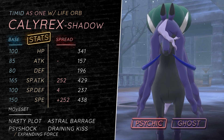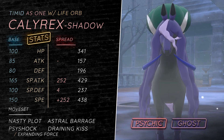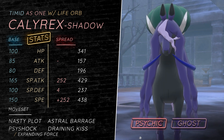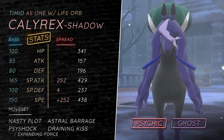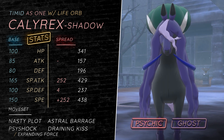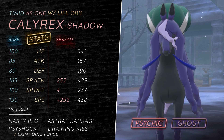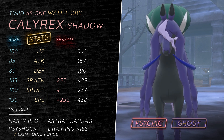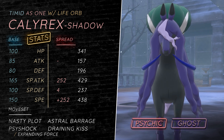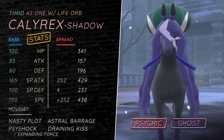Then you have Psy Shock or Expanding Force. If you're running this with something like Tapu Lele in the Ubers tier — or wherever you're using this Pokemon, maybe you're playing casuals in Battle Stadium — if you run it with something with Psychic Terrain like Tapu Lele, you can run Expanding Force, which is super strong. Otherwise you have Psy Shock, which allows you to deal with the blobs like Chansey and Blissey, as well as hitting Eternatus, as just a strong STAB in general.